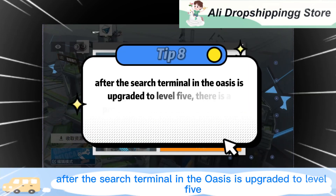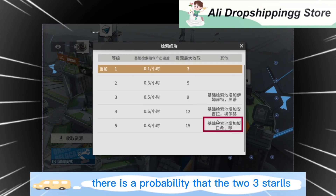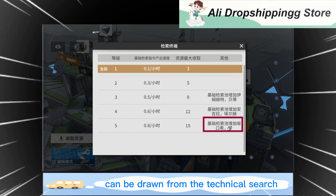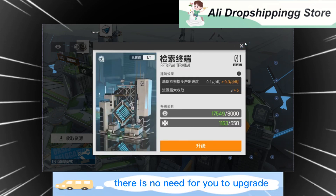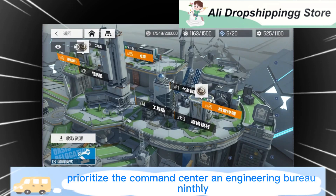Eighth tip: after the search terminal in the oasis is upgraded to level 5, there is a probability that the two free-star dolls, Banksy and Jing, can be drawn from the technical search. However, the materials required to upgrade the retrieval terminal are too much and the probability is too low — there is no need to upgrade the building just for free-star dolls. Prioritize the command center and engineering bureau instead.